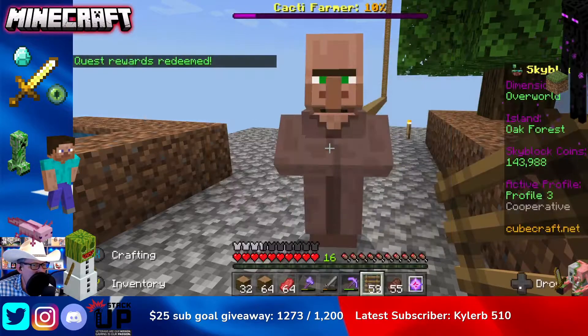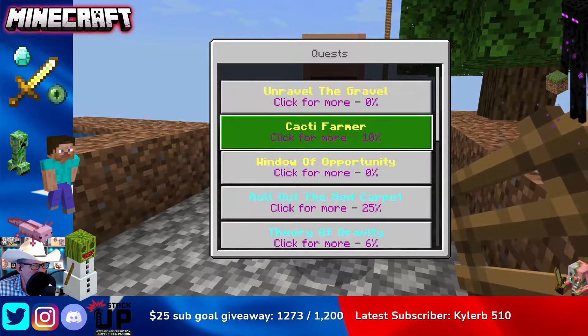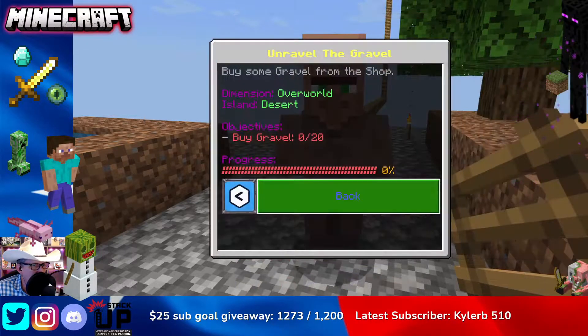We have also unlocked some new quests because of that desert island being discovered. We have three here, and today we're doing one called Unravel the Gravel.